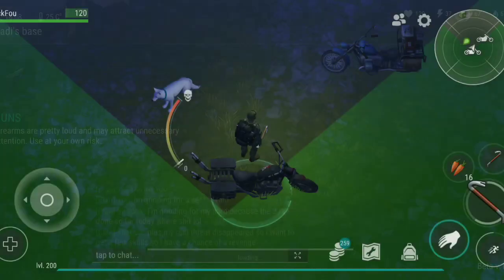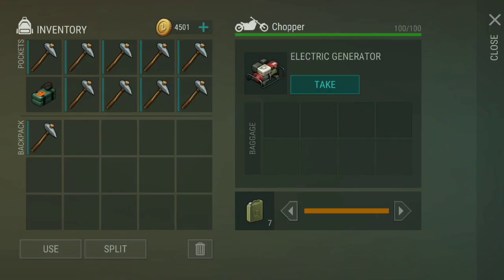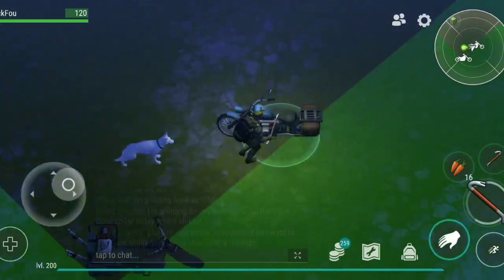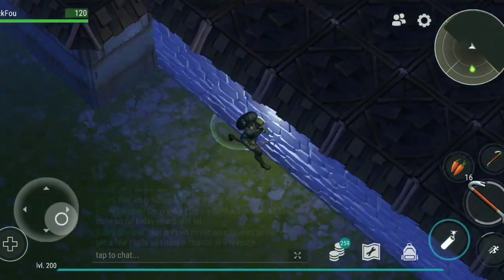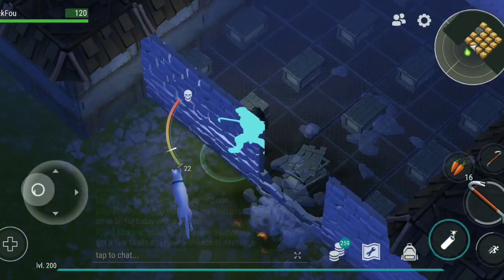We're back for the second bit of the day because daddy's base — he has a lot of gas and a free engine. First thing you gotta do is blow through the turd wall and kill the zombies.